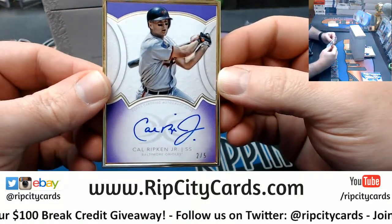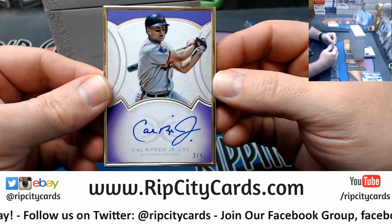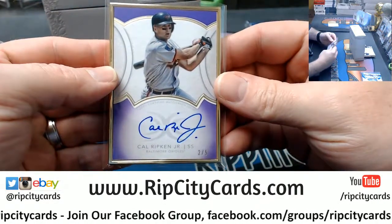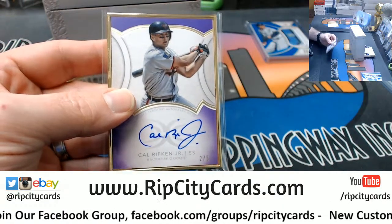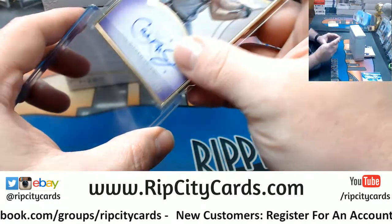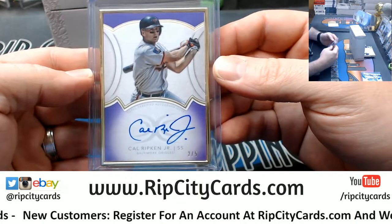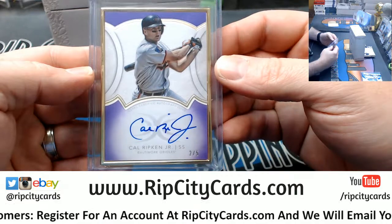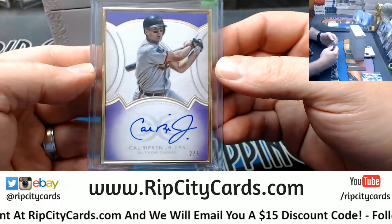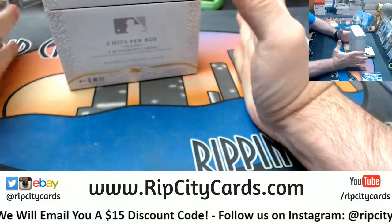2 out of 5 — Cal Ripken gold frame autograph fanciness. I mean, what did he do except play the most games of any other human being on earth, with like 3,000 hits? It's trash, it's junk, I mean really. I'm only sleeving and top loading it just for show because I wouldn't want it. I would not want a Cal Ripken Jr. gold framed Definitive autograph to 5. I mean, I wouldn't want it in my collection — wouldn't want it. Oh, Definitive, what more do you have for me?